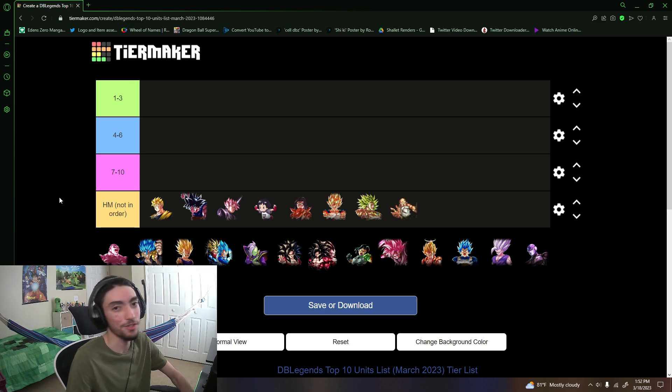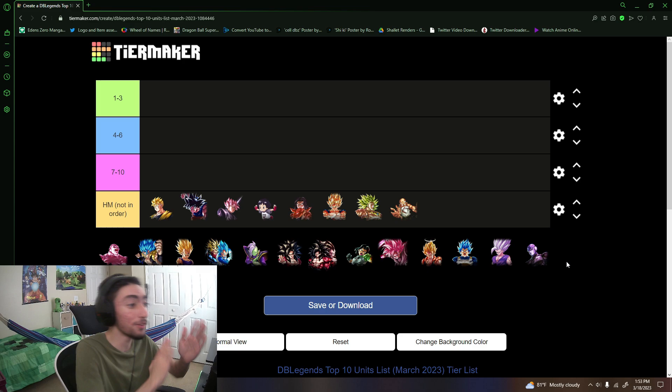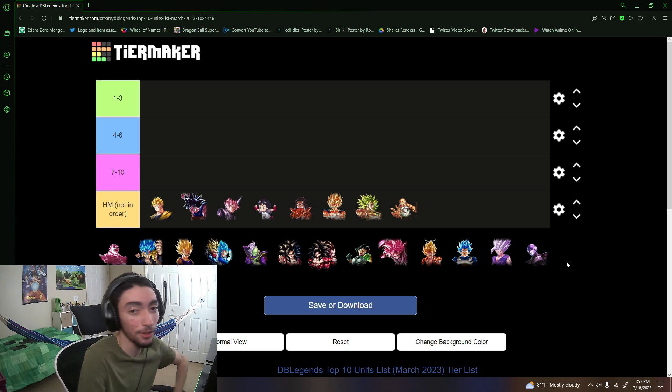Roshi is the last honorable mention character — I don't think he's top 10 right now. Universe Reps is solid, but if you're going to run Universe Reps you just run Evolution Blue Vegeta, simple as that. He is the superior yellow in almost every way. The only aspect Roshi beats him in is the Mafuba, which no other unit has, but overall I value Evolution Blue Vegeta more.